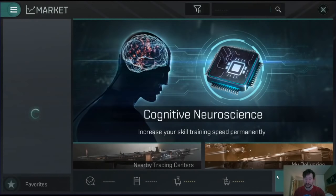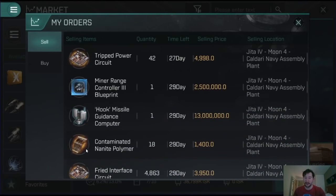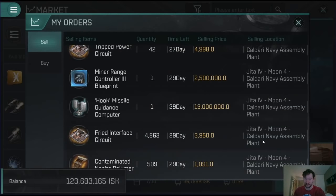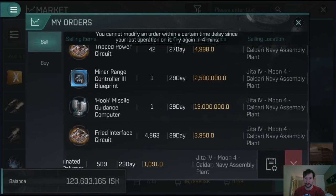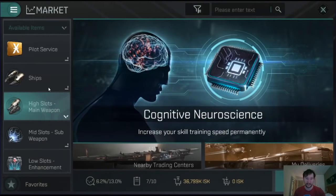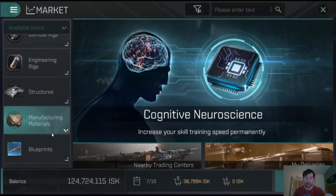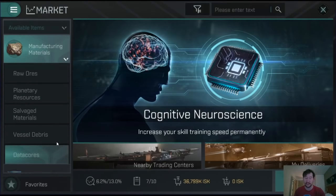I can go to the market and have a look at my orders - the market does take a while to load. There's still some items on the market at higher than the current market price. The fried interface circuits have already started to sell, which is great. I always find that the salvage materials, because they're used in construction, generally tend to sell pretty quickly.